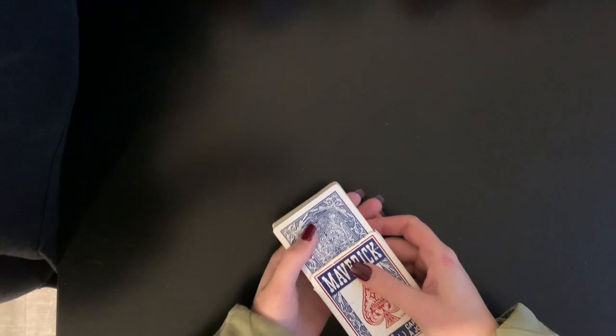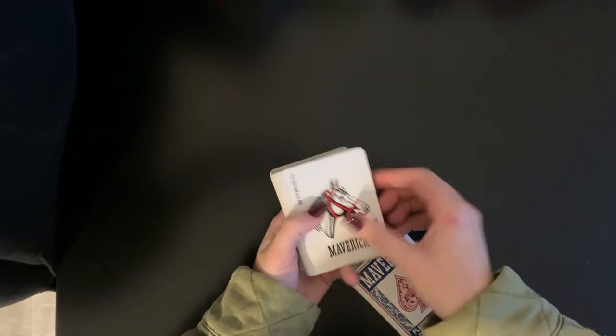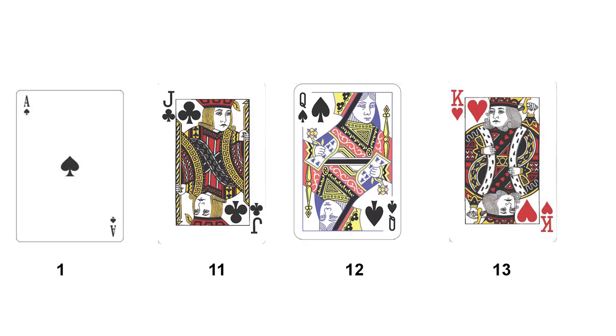For this game the only materials needed will be a deck of cards with both jokers removed. When playing this game all cards are their face value. Aces are one, jacks are 11, queens are 12, and kings are 13.